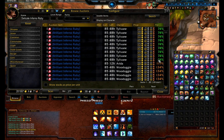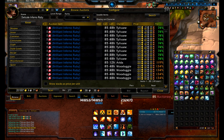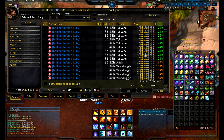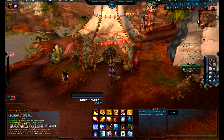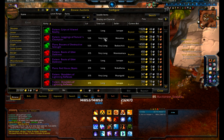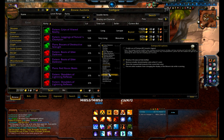One thing I dislike about Auctioneer when you first install it is it has this compact UI, which can easily be disabled — you'll notice my window is a lot bigger. You can do that in the configuration by clicking the configure button at the top, going into compact UI, unchecking it, clicking done, and then just reloading your UI.